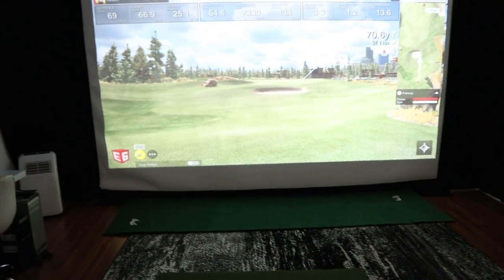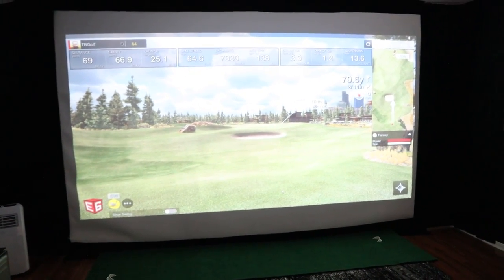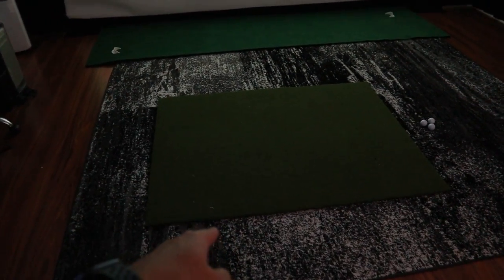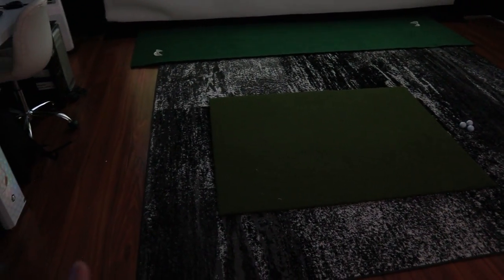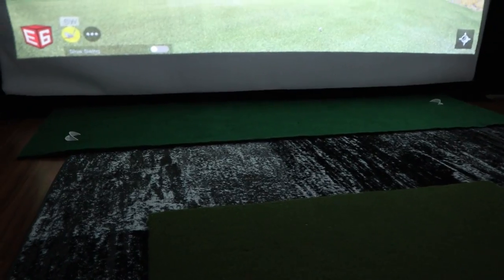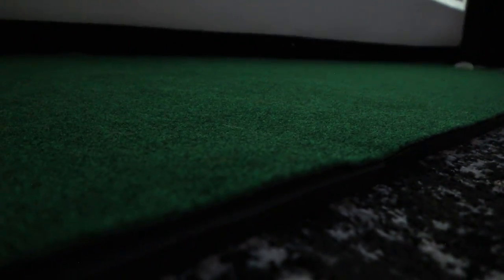Now for hitting mats — this is still something I'll change later, but I needed something to start shooting content and lessons. The hitting mat I got is medium grade, not a fiber-built mat with rubber padding, but it has decent impact quality. It's just over half an inch thick. For the turf area, I used a putting green carpet from Amazon for about $80 and laid closed-cell foam underneath it.